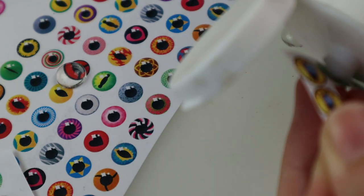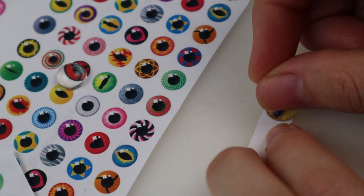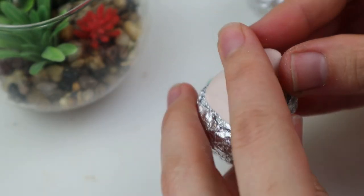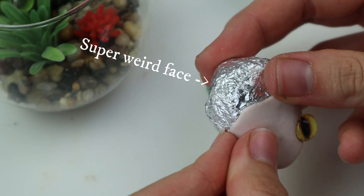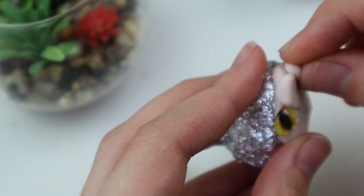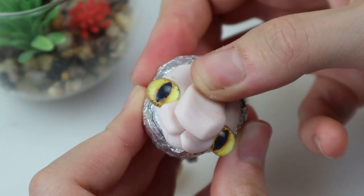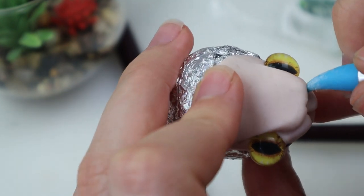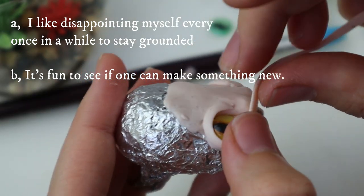Let's make a little sea monster. As usual I start out making eyes by adding blobs of Liquitex gloss varnish before adding cabochons. These eyes are printed and my laserjet did an okay job on these. After drying overnight I cut them out and can start sculpting. I make a base before adding the eyes, creating the super weird face, then I continue by making some cat-like cheeks. I make a broad nose like on a dragon. I probably should have used more reference pictures, but sometimes I skip references because I like disappointing myself every once in a while to stay grounded, and it's fun to see if one can make something new.